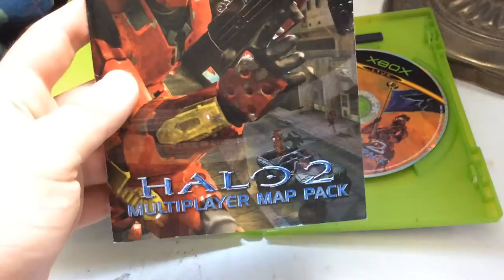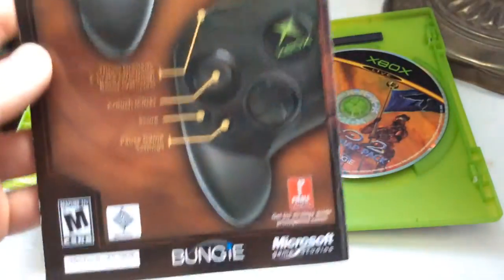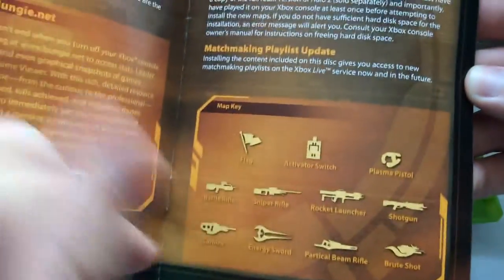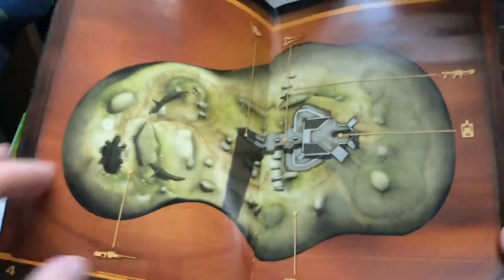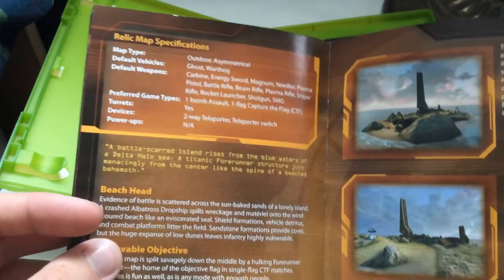And the manual. Interesting — despite that this is actually DLC, it comes with a manual, which is really cool for its time. The controls are just like in the vanilla game. What this manual contains is stuff for multiplayer — here's Bungie.net, a map key with weapons and objectives showing where they are. The manual basically talks about the maps, showing all the maps with screenshots and tips and tricks.